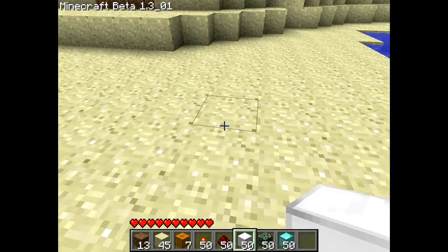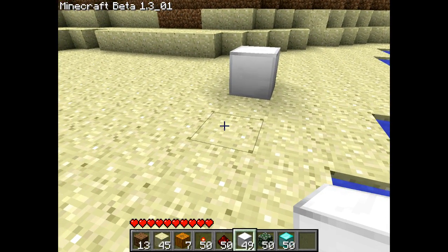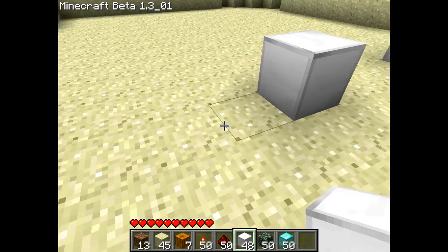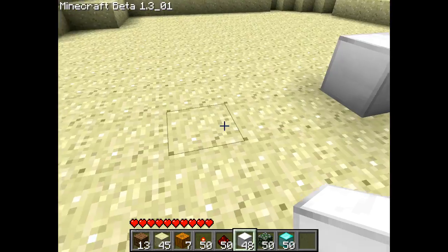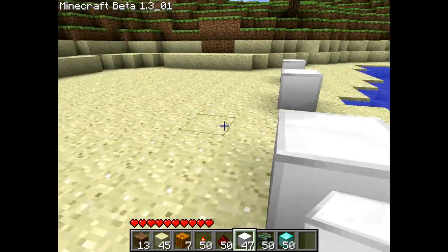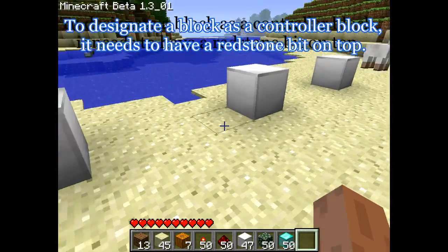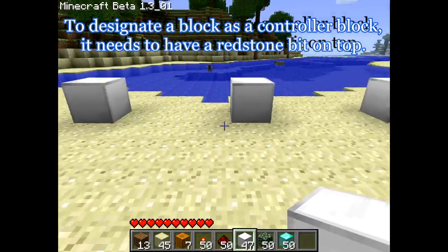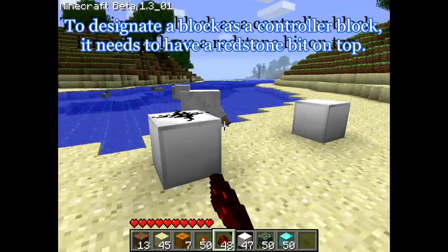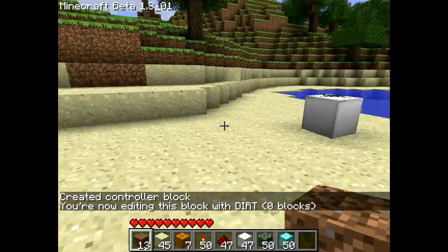Pretty simple. I'm going to put down what will be our controller blocks, leaving enough space for the redstone. We're going to switch between three different types to start off with — you can add more of course. We add the redstone on top and then hit the block to create the control block.